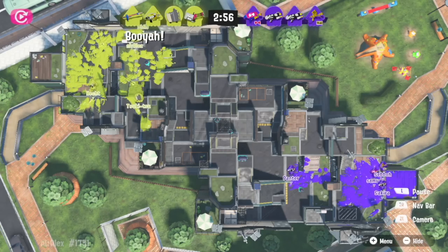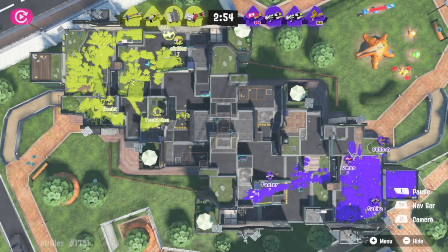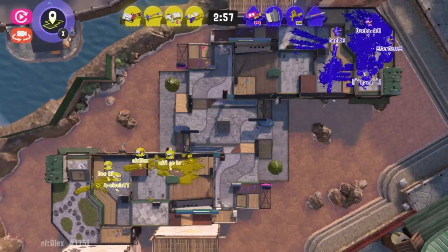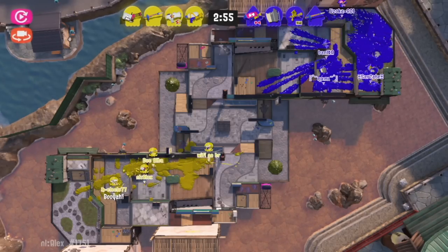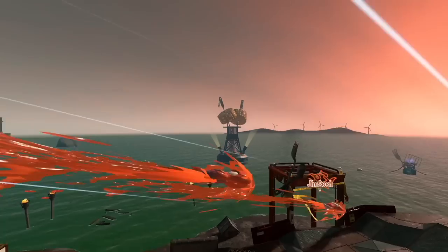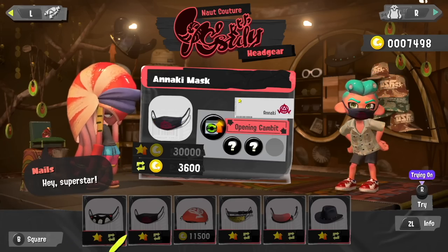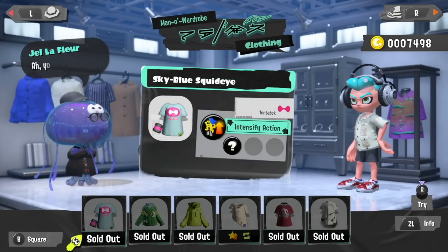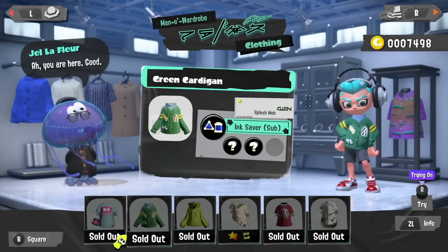We've also got some new stages. Flounder Heights, a classic from Splatoon 1, returns. Then we've got the brand new Brinewater Springs. And if Salmon Run is more your cup of tea, we've also got Maruna's Bay. There's also new gear — according to the patch notes, about 50 new items. Not my words, the words of Squid Research Labs.